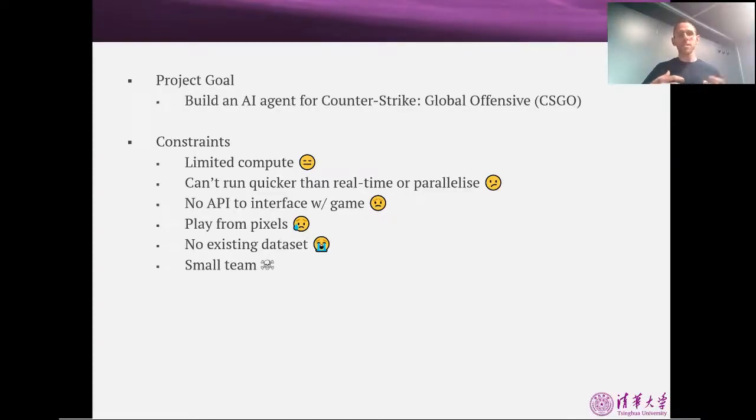This project really started very outcome-focused — we thought a really interesting, difficult challenge would be to build an AI agent for the video game Counter-Strike. What made it tricky and interesting were the constraints we had: we were in academic labs, so our compute was quite limited. Working on a modern game, we couldn't simulate it much quicker than real-time, and we didn't have the compute to parallelise it. We also didn't have any relationship with the game developer, so even interfacing with the game was quite challenging.